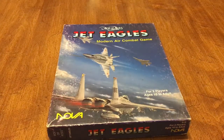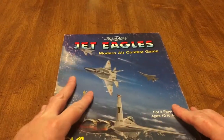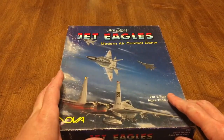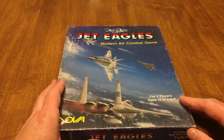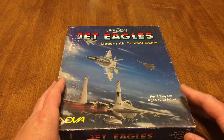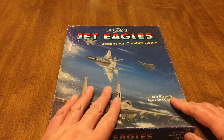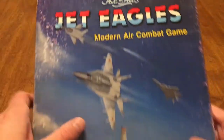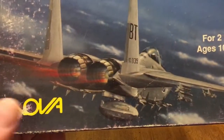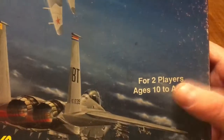Good evening, this is Wednesday the 7th of July 2021, and I'm going to try to do this without waking my wife up. Sometimes she gets up in the morning and is like, 'what are you talking about last night?' We're looking at Ace of Aces: Jet Eagles, the Modern Air Combat game. It is from Nova Games, designed by Al Leonardi, for two players, ages 10 to adult.